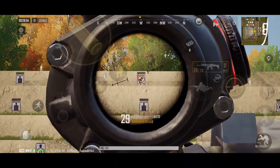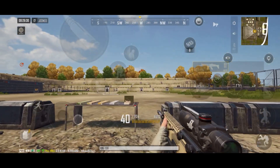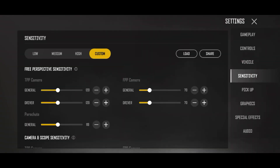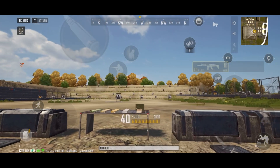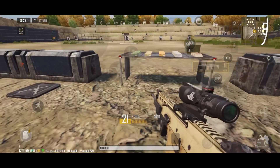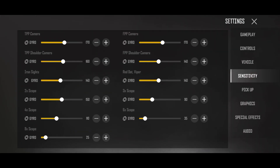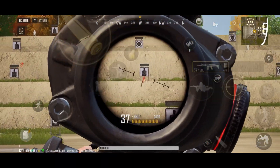First of all, I will tell you how to do 4X. Now you can see my spray is almost accurate and very good. You have to spray on this level. For 4X sensitivity, I will tell you that 80 to 120 is the range for this level. You have to find your sensitivity within that.